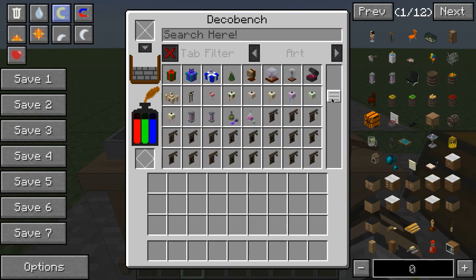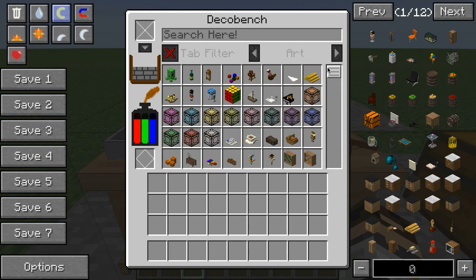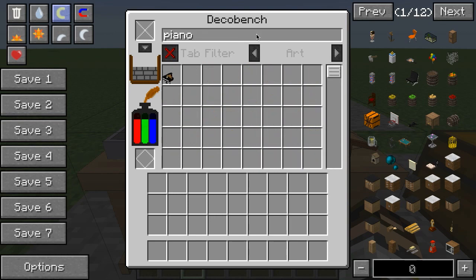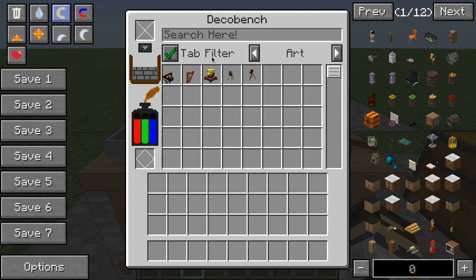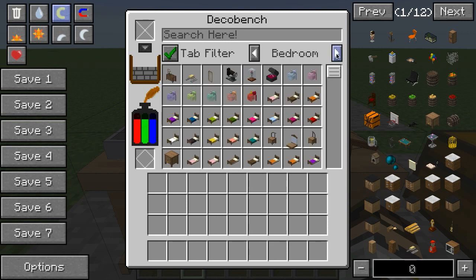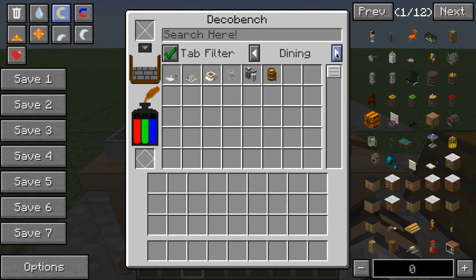Either I can look through the list just by scrolling, or if I knew that I wanted a certain thing I could look for that, or I can turn on the tab filters and see just items related to art, bathroom, bedroom, dining, and so on — all the rest of the categories.